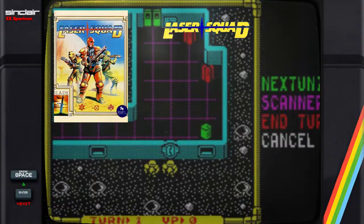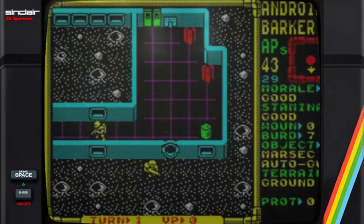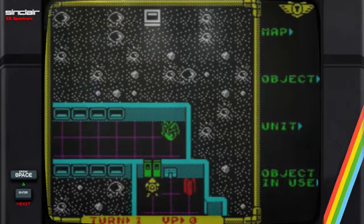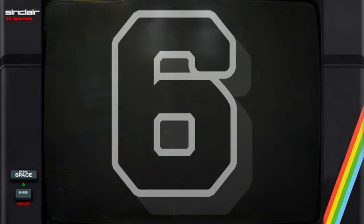This is my number 7 - Laser Squad. It could just as easily be my number 1. I've played it as much as any game in this list, I've even played the expansion packs. And despite the age of the game, I still haven't tired of it - I still play it even today. Very sad but true. This is basically a board game with line of sight on your computer, with customisable squads. I still regard it as one of the finest 8-bit strategy games. Julian Golop is an 8-bit programming god.